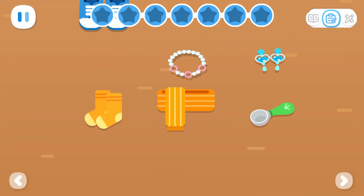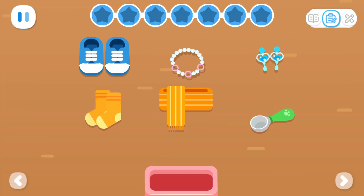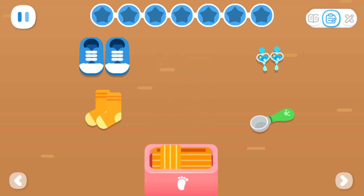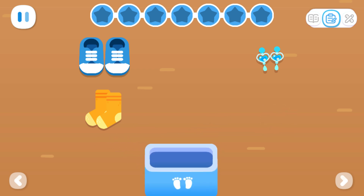Sort odd and even-numbered items. Put the individually single item in the red box. Put the pairs of items in the blue box.